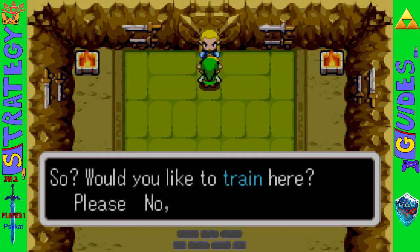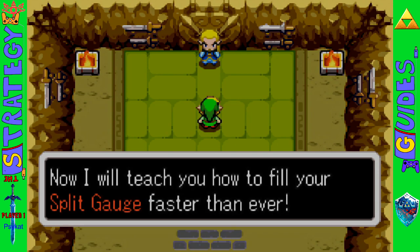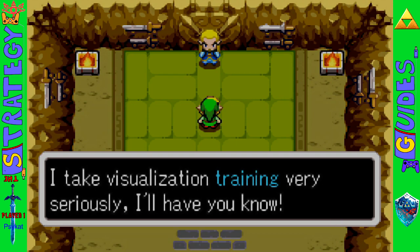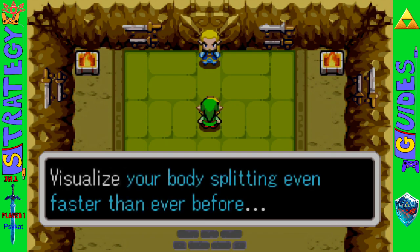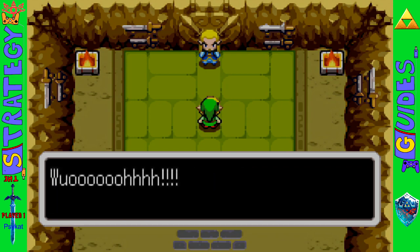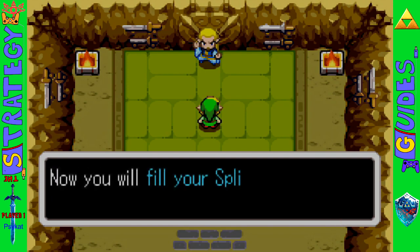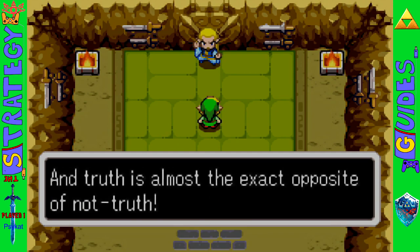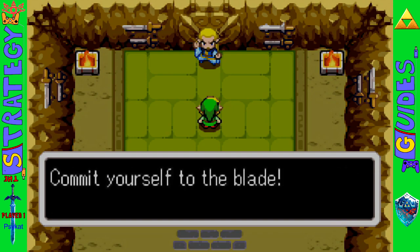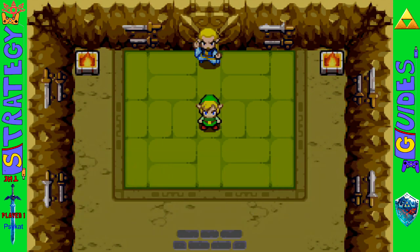You really want to get Split Blade before the Palace of Winds because the boss requires Link to split into three to hit him. Combined with charging your spin attack faster — you have to have a full-charge spin attack before your gauge even starts to fill — this will make that boss so much easier. I wish I'd gotten this in the actual playthrough before then, but I forgot and got it late. Don't make my mistake. The Sword Gauge will fill with power much more quickly.